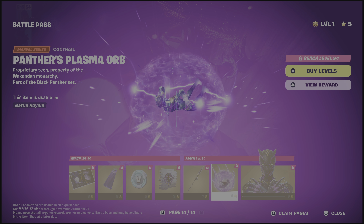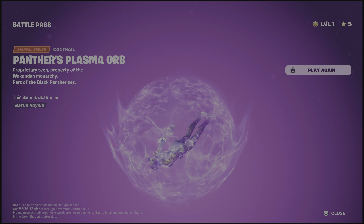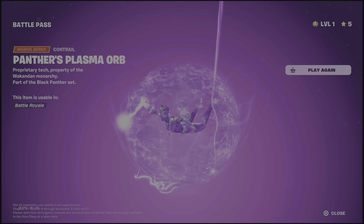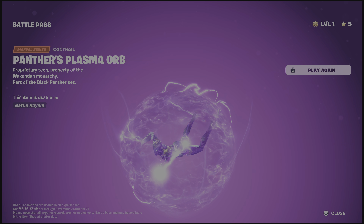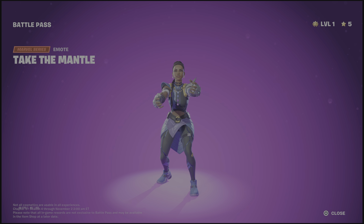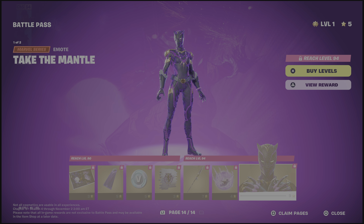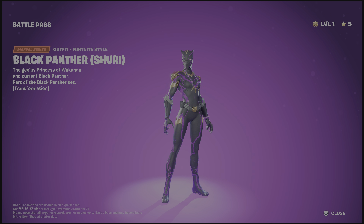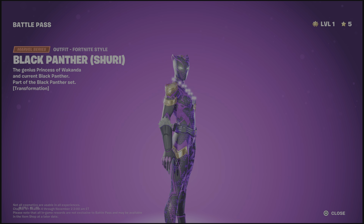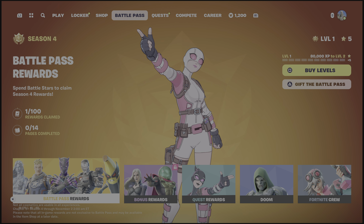V-Bucks — no one cares. The Vibranium Spear — I like that. Nice trail, nice splash effect. The contrail is insane — that might just be one of the best contrails, I really like that. Then we have 'Take the Mantle' — a really nice transformation emote cycling through to Black Panther Shuri. Tier 100 — I like it.